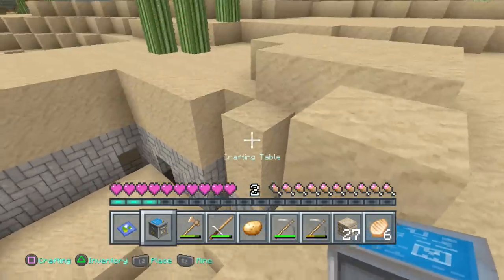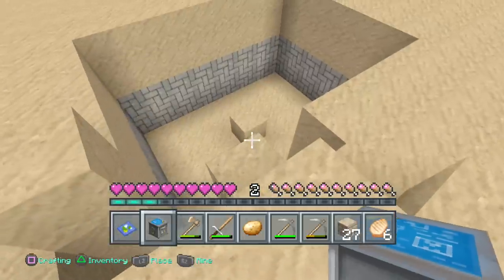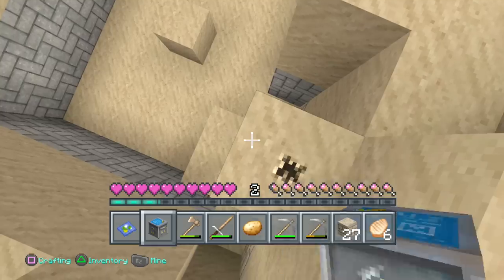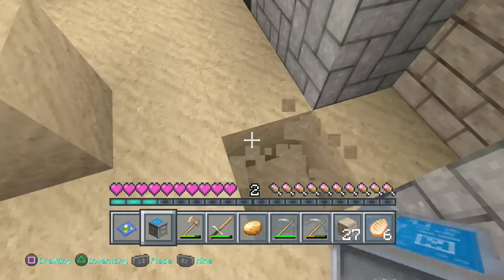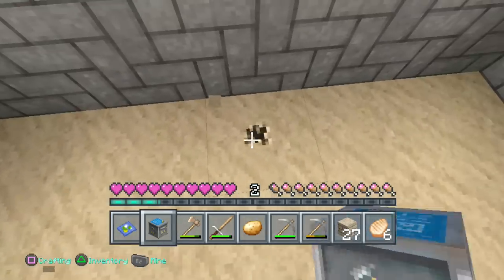Look what we got here — a dungeon! A nice little spawner spot. They always have chests with items. That's perfect. Just for the future, I will be making this into an XP farm — that's going to be interesting.